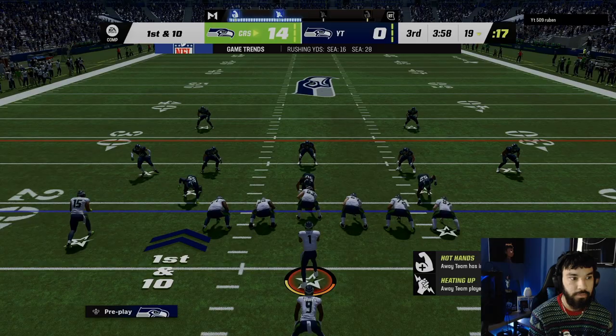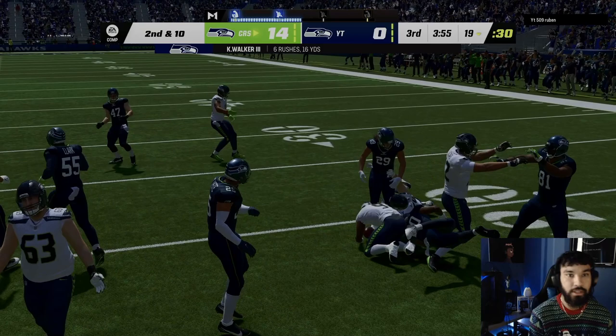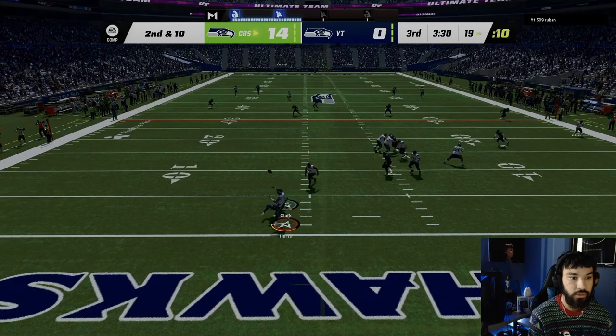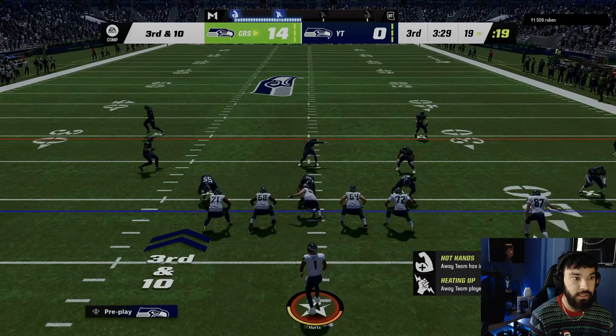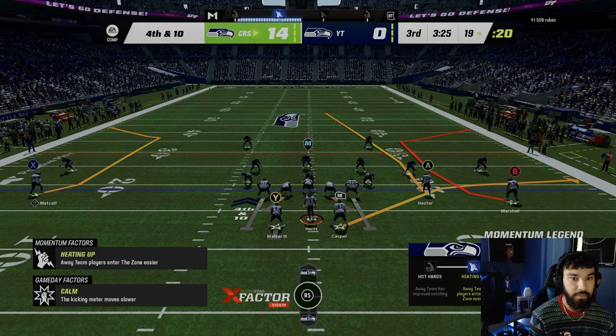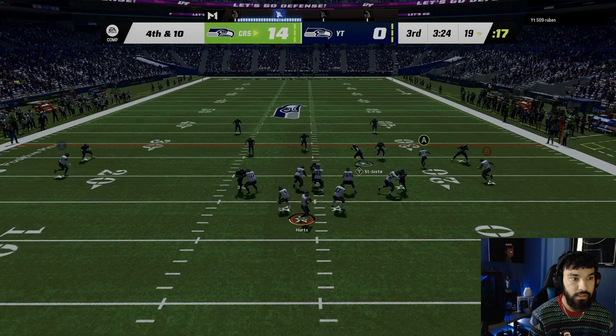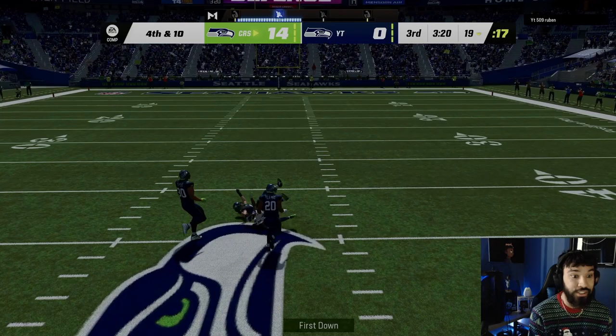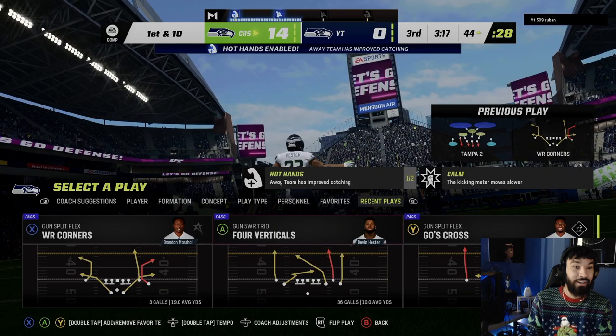Second half — let's see if we can get Ken Walker on this. He sees underneath — gotta throw it away. Whenever he sees me in this formation he just straight up heats me — we gotta be careful. Right there — Hester had inside leverage. Fourth and ten — we're gonna block and try to hit DK Metcalf on this route or Hester inside. Let's go — right there Hester!